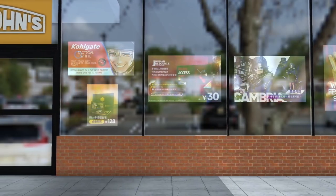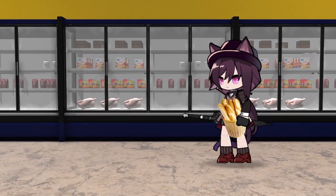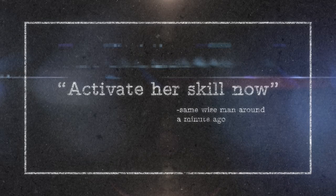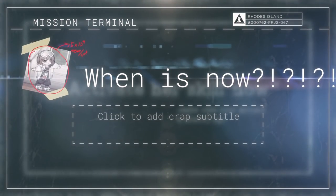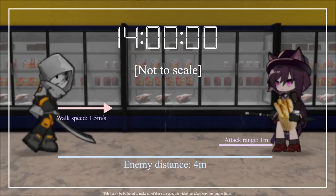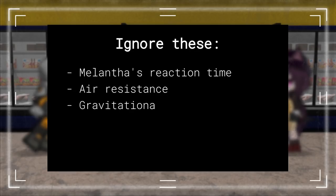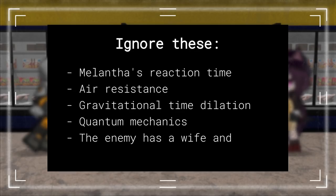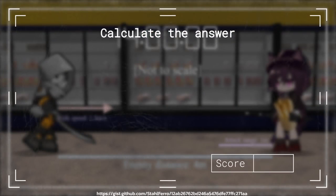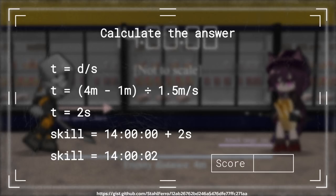Once you deploy Melantha, she will proceed to execute the mission for you. In this scenario, an enemy approaches her. When the enemy is within her attacking range, activate her skill now, said the same wise man. But when is now, exactly? You need to be specific with the timing. The current time is 1400 hours. Suppose the enemy is 4 meters away from Melantha, jaywalking at the speed of 1.5 meters per second. Melantha has an attack range of 1 tile, or 1 meter. For simplicity's sake, we ignore things like Melantha's reaction time, air resistance, gravitational time dilation, quantum mechanics, and the fact that the enemy has a wife and a kid. Let's calculate and find out the answer. Divide the distance over the speed and we get 2 seconds. This means: activate Melantha's skill when it is 1400 hours 02 seconds.